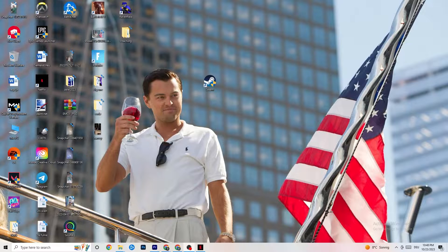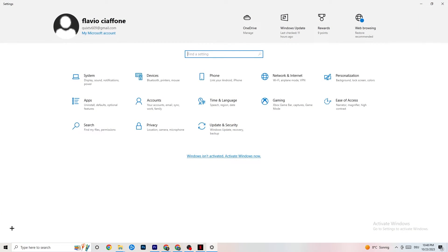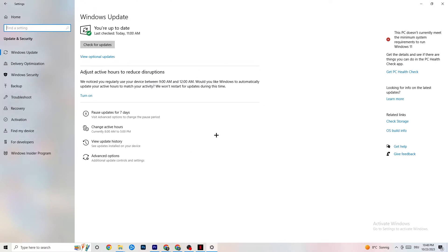The first thing I'd recommend is to navigate to the bottom-left corner of your screen, click your Windows sign or use the key on your keyboard, click Settings, and navigate to Update & Security. I know it sounds basic, but trust me — keeping your Windows updates current will solve 90% of your problems. Check for updates, download the latest version, and that's it.